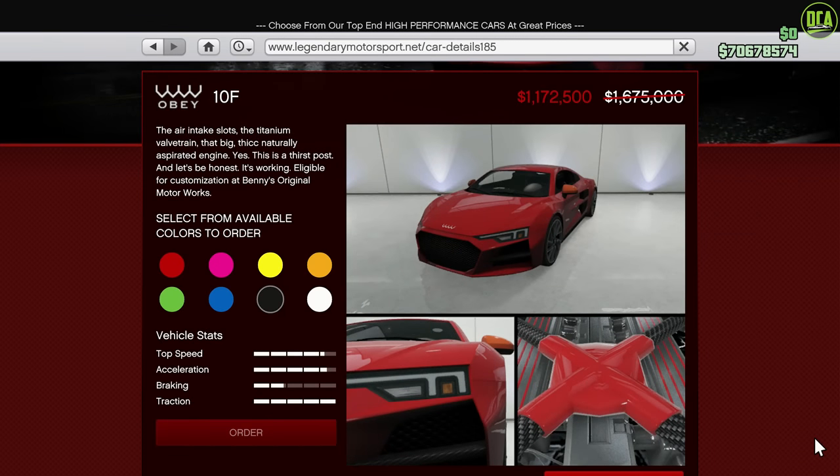Moving on to the vehicle discounts, we have 30% off the Obey 10F. This car is in the sports class and makes it into the top 15 for most tracks, which is pretty impressive. It's obviously still way off the pace of some of the top sports cars, but it's still a really nice car to own, with great customization and a nice driving experience as well.